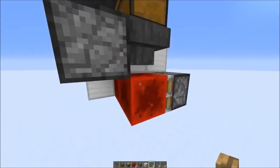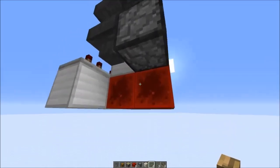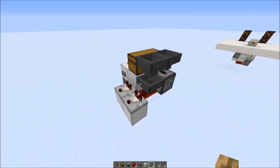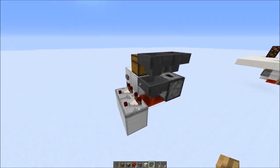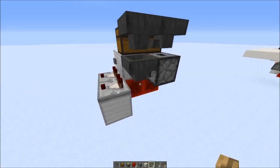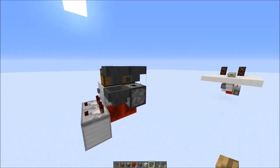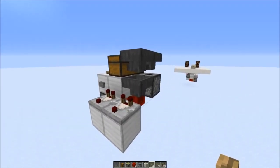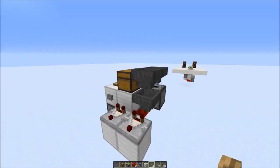When you press the button, both sticky pistons extend and this dropper is activated with an item in there. Depending on the signal length — in the case of the stone button — the redstone block retracts before the item reaches this hopper. The lower hopper always has priority over the upper hopper.